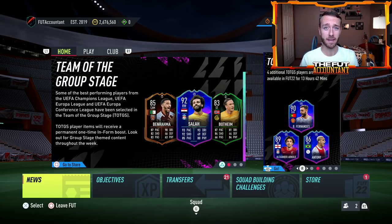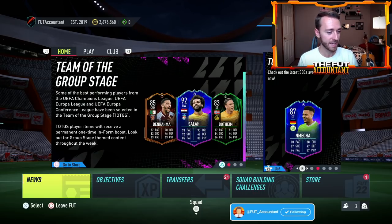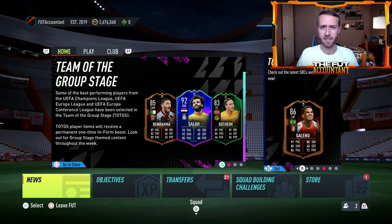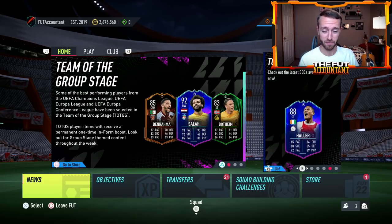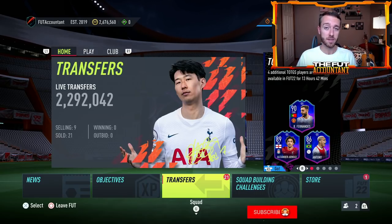We have some other things to talk about today - market related. Prime icons could be dropping on the game today, as well as icon swaps. There were some packs added to the code today. EA did this last year during Foot Freeze - they dropped prime icons and icon swaps both on the first day, so it could be an insane day of content. Also the Vinicius Junior Player of the Month is almost expected to drop today, as well as the Premier League Player of the Month.